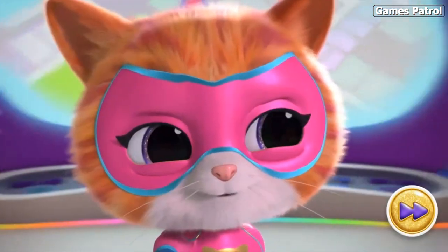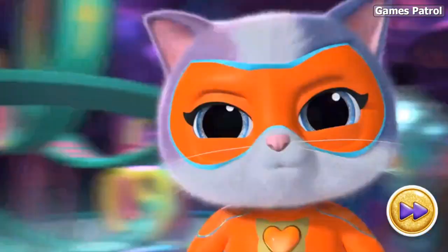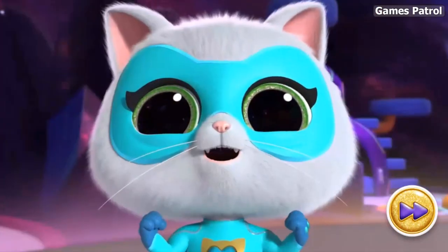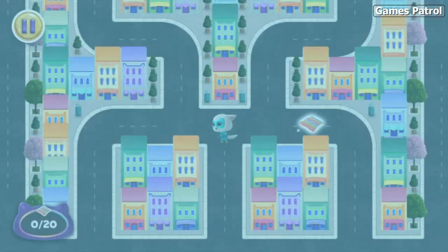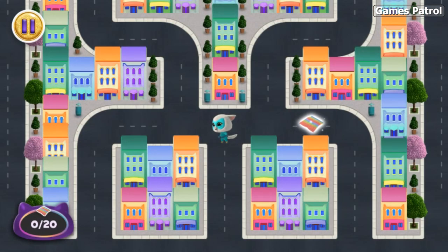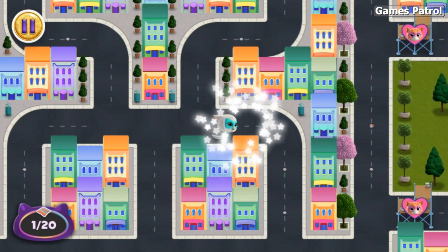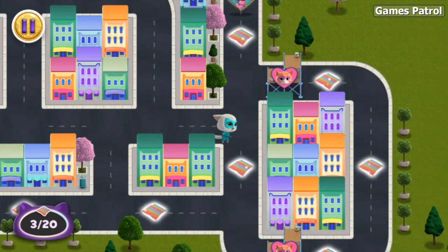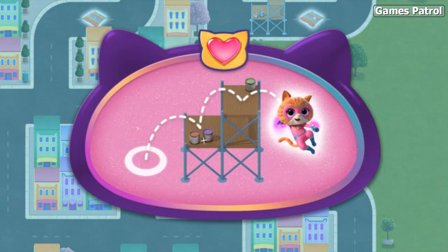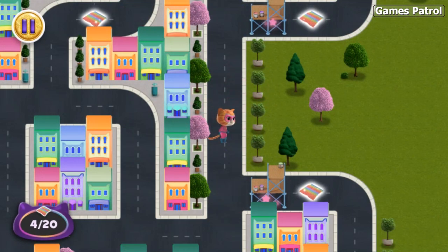Kittydale quest — we're brave, we're smart, we're strong! Let's get started. We need to collect all of the knit blankets around Kittydale. Look, there's one right there! Nice one down, lots more to go. Look for the other super kitties, they can help. Jimmy can jump and climb over obstacles other kitties can't — parkour power!